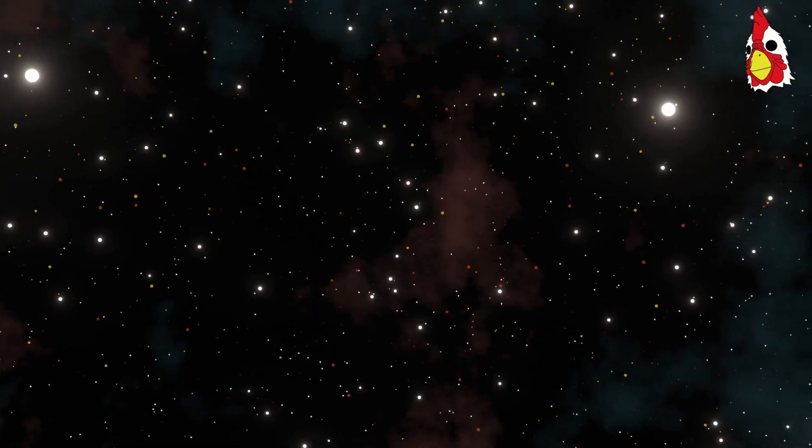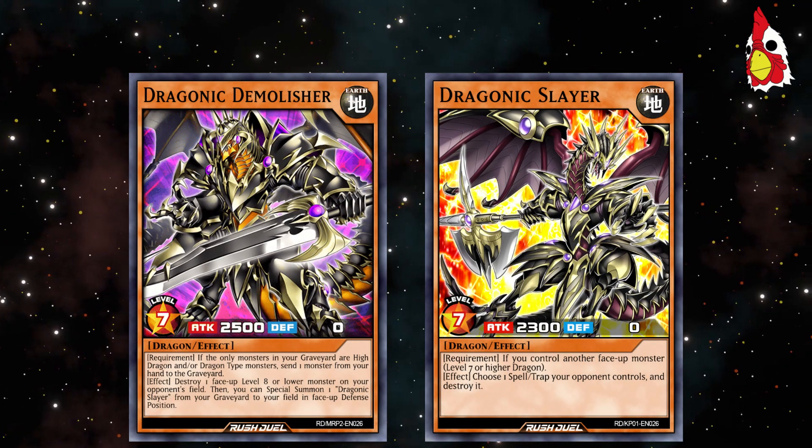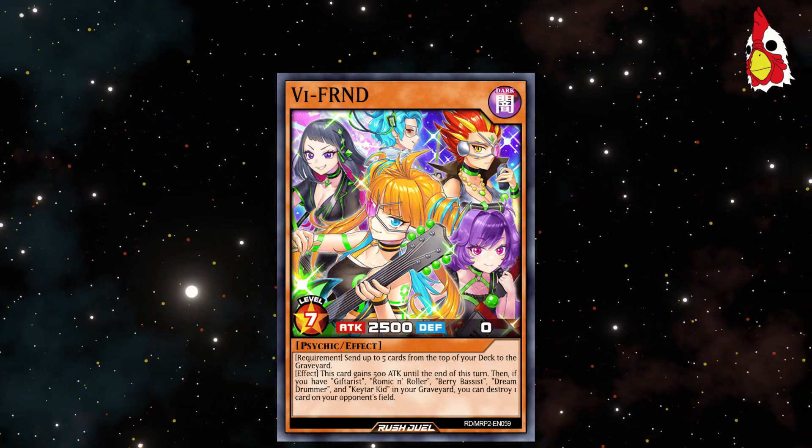Alex will gain access to a new dragon boss in Dragonic Demolisher, a retrain of the original Dragonic Slayer. He will also get V-Friend, a new boss monster for Psychics.